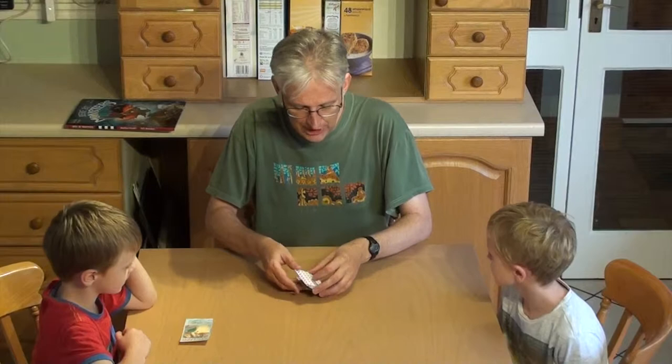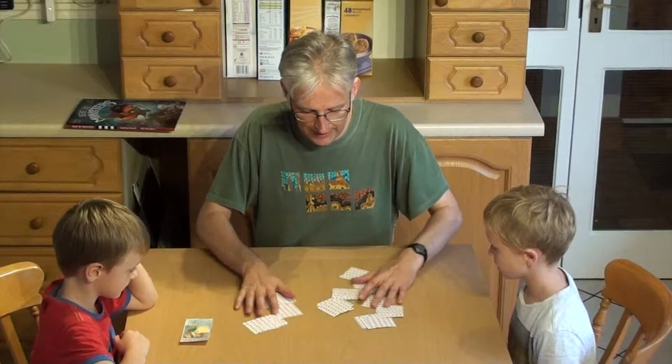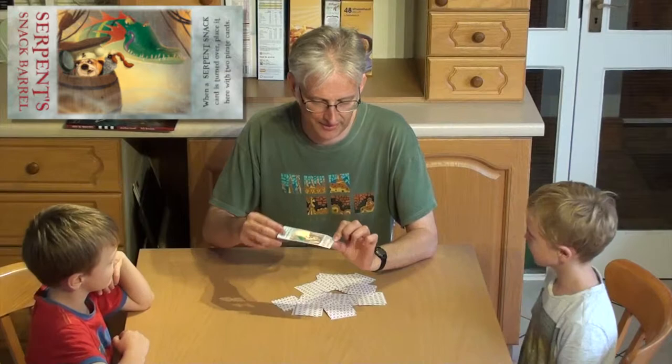So once you've cut out all your cards, you need to mix them all up. You'll see that most of them are square cards like these, but there's one rectangular card called the Serpent's Snack Barrel. You don't need to mix that one — let me put that to one side.